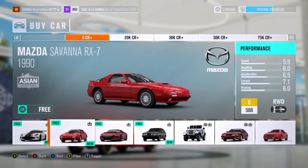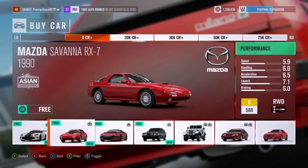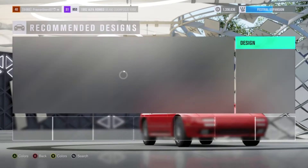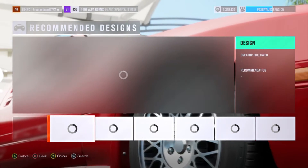What is going on everybody, I'm the Progress Nerd, and welcome back to Forza Horizon 3. Today we are going to be doing a drift build of the Mazda Savannah RX-7, so let's get started.